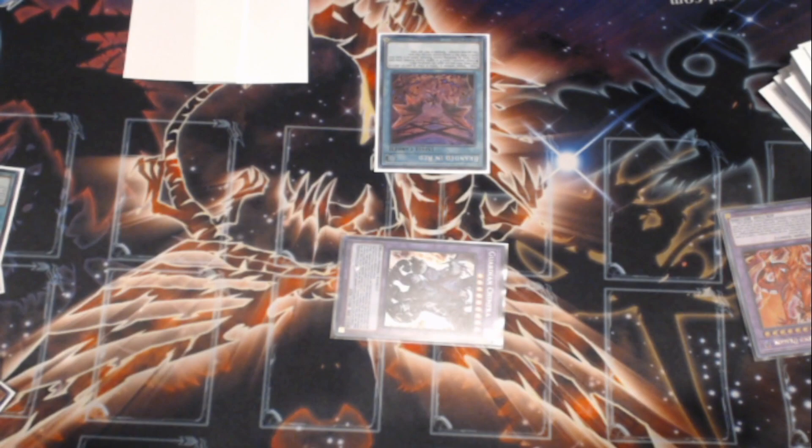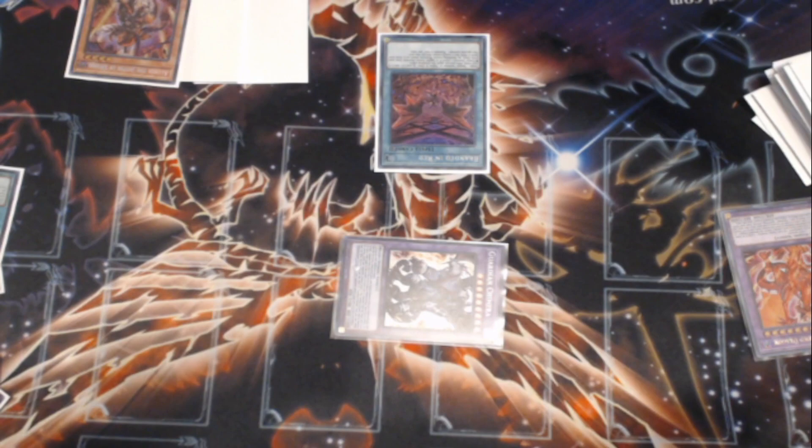Then use the two monsters on board as fusion materials — instead of two in hand and one on board — to make Guardian Chimera. Guardian Chimera is Chainlink 1, Ad Libitum is Chainlink 2, and Tragedy is always Chainlink 3 because it is the least important card. So if something in the chain is going to get stopped, that's what you want stopped — because all that does is add you an Aluber, and while getting an Aluber back to hand is good, it's not the most important thing in this combo.